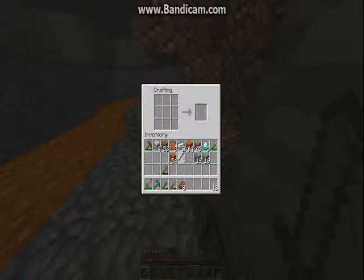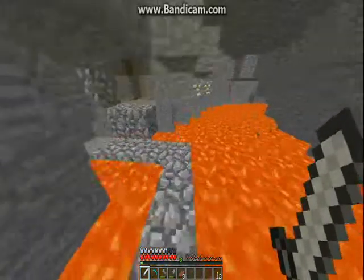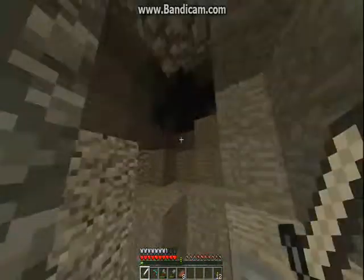Okay, iron sword. And I guess we can get a bucket of lava and even try and get some obsidian for an enchantment table and stuff like that, because that'd be good.